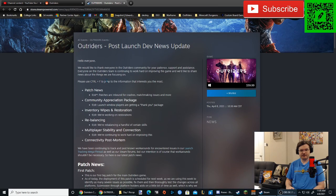Please use Control-F to jump to the information that interests you most: patch news, community appreciation package, inventory wipes and restoration, rebalancing, multiplayer stability and connection, and connectivity post-mortem.